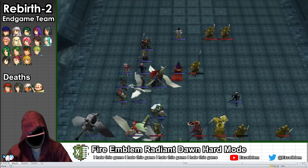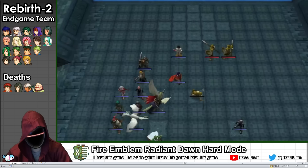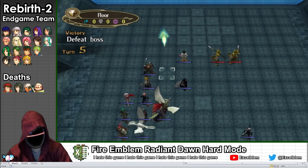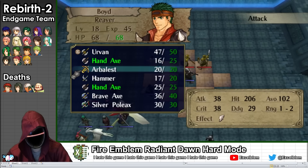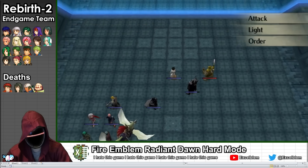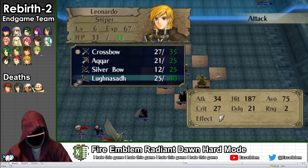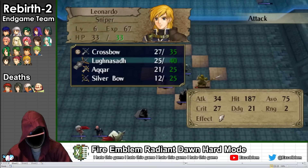Laveo is a trickier boss than most because of his 1-2 range Wishblade, Resolve, and Impale skills. Resolve can drastically and suddenly boost his speed, bringing him out of doubling thresholds mid-combat, and Impale is a potentially lethal 4x damage multiplier skill. This can be avoided by using Nihil to disable his skills, but I decided to handle it by killing him in one hit.